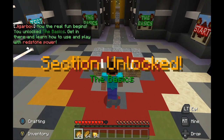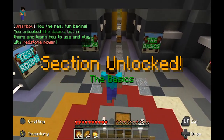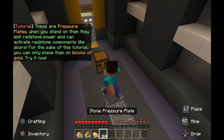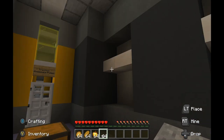Now the real fun begins. You unlocked the basics — head in there and learn how to use and play redstone power. These are pressure plates. When you stand on them, they emit redstone power and can activate redstone components like doors. For the sake of this tutorial, you can only place them on blocks of gold. Try it now.